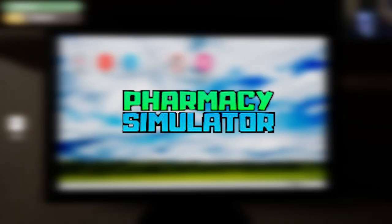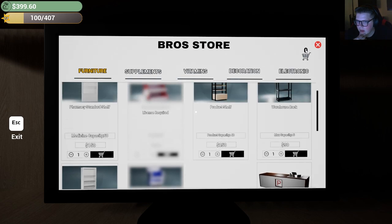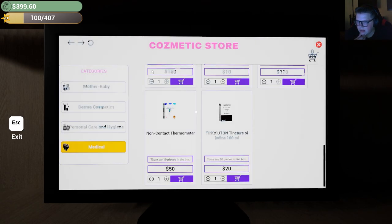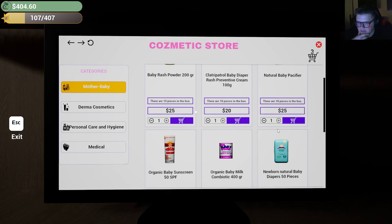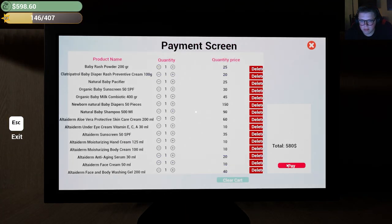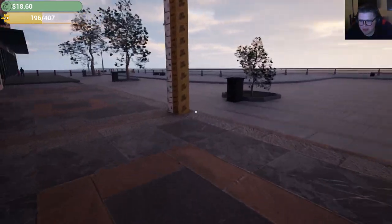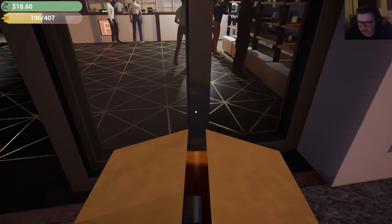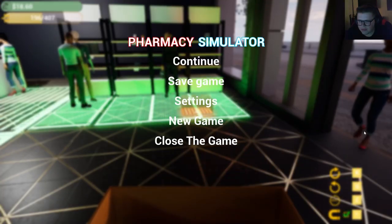Hey, what's up everyone, we're back playing some Pharmacy Simulator. Let's get started. I really should buy more of this stuff just to restock my shelves. All right, there we go — $580, that's a lot of money, but at least I'll be able to restock my shelves real nice. Now what is this? Pacifiers? Okay.